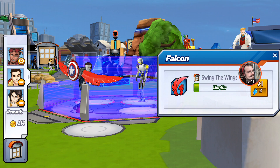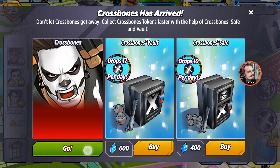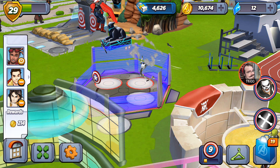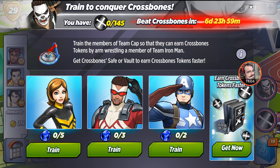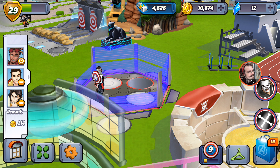Looks like we get to choose a side, and we get to train people — which is actually pretty cool. They're all doing something so I won't be able to train them right now. Six days left, so plenty of time. The quest says to train members of Team Cap so they can earn Crossbones tokens by wrestling a member of Team Iron Man. Each Crossbones safe or vault earns Crossbones tokens faster.